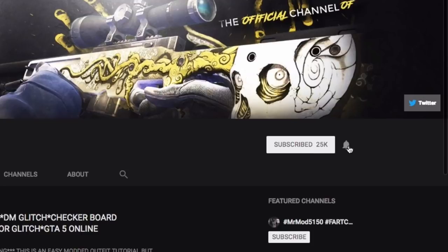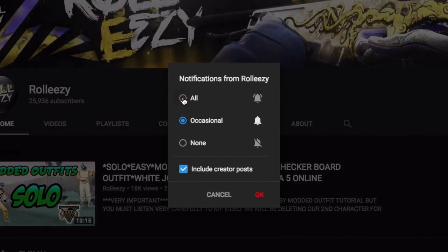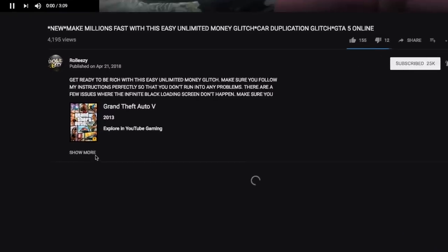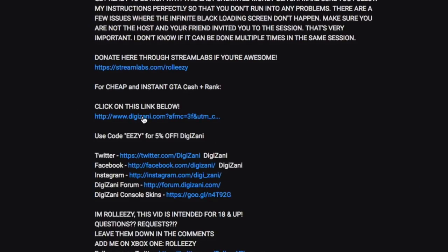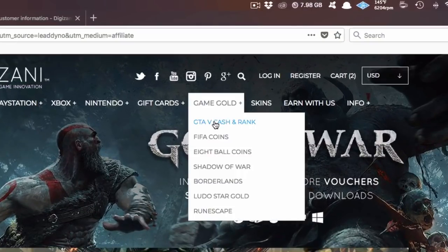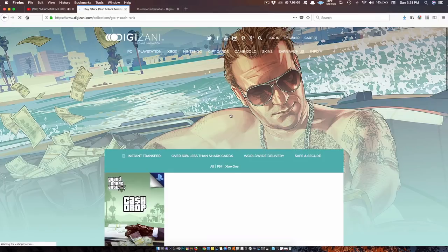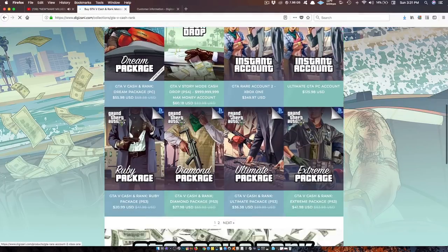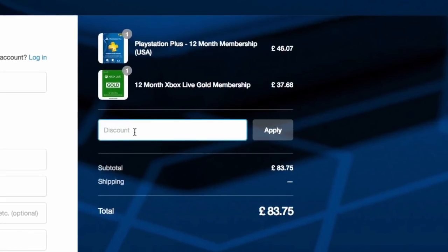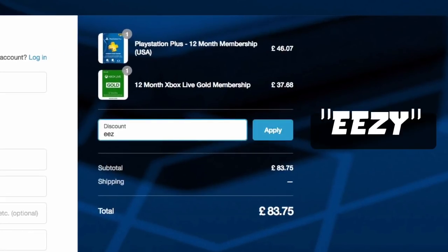If you're brand new to the channel, don't forget to subscribe and turn on post notifications so you don't miss any of my latest videos. If you're also interested in GTA 5 online modded accounts, go to my latest upload and click on the link in the description. This will lead you to the website Digizani — the most trusted site to purchase cash and rank services on all platforms for GTA 5 online at reasonable prices. Add the discount code 'eezy' to save some money at checkout.